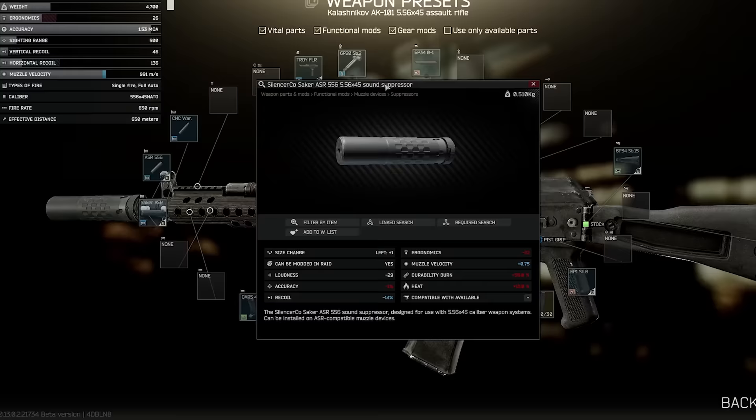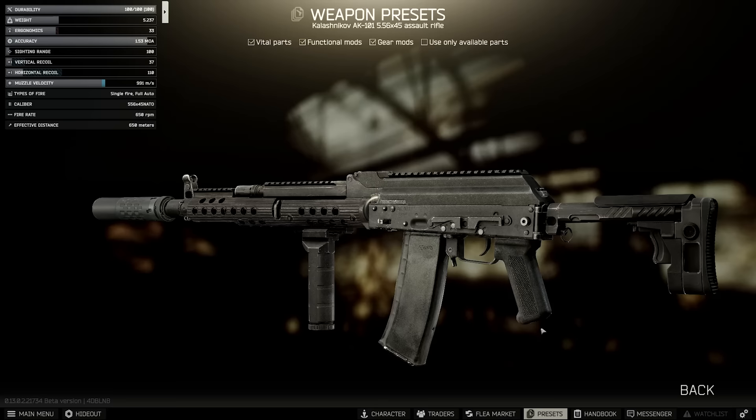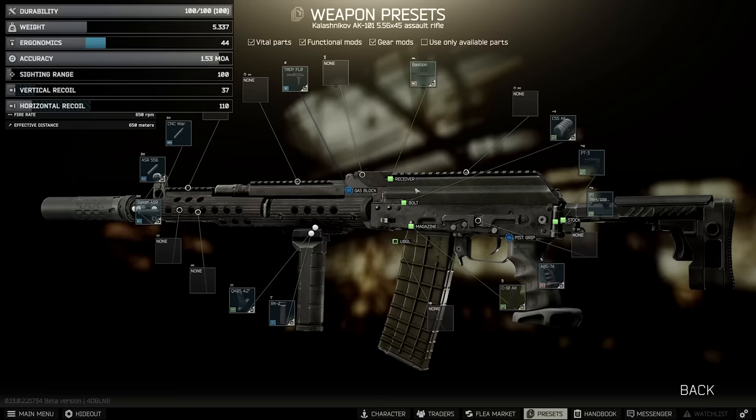Next, we swap the stock over to the 74M AK-100 lock, and then a PT-3 stock. Finally, we remove the rear sight and add the Bastion cover, the improved magazine, the AGS-74 ergonomic pistol grip, and the CSS knurled charging handle. Overall, this gets us to 44 ergonomics and 37 recoil, which is really good stats-wise, given that we went with the most recoil-reducing parts at any cost to ergo. Normally the ergo of these guns is on the floor, but not with the AK-101.